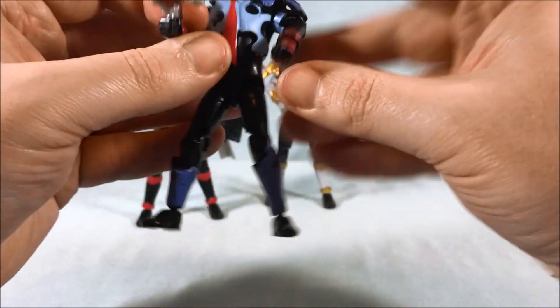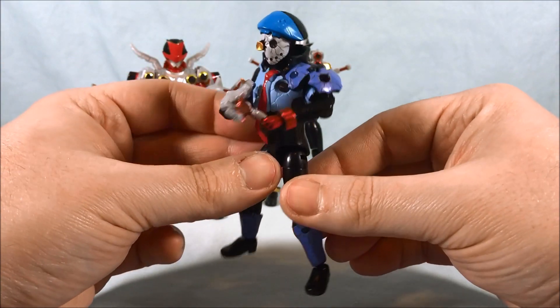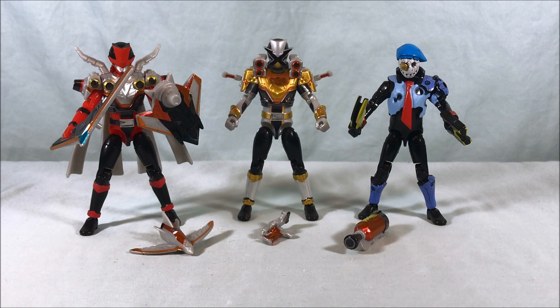Number two is Super Lupin X. Number three is the item parts. So you have the scissor and shield weapon part, the magic — it's been a minute since I've seen Lupin Ranger — and I think this is just called fire, and then also the Lupin Magnum connected to the VS Changer. So all those accessories are in this pack.